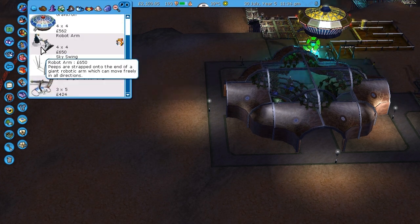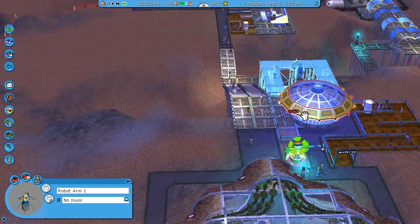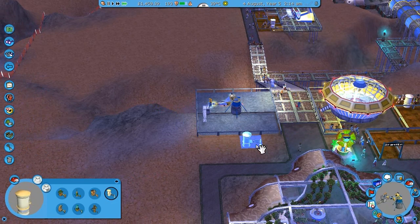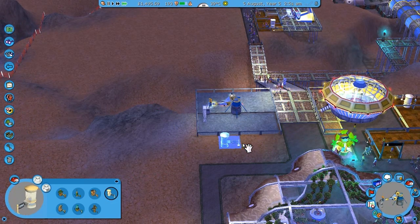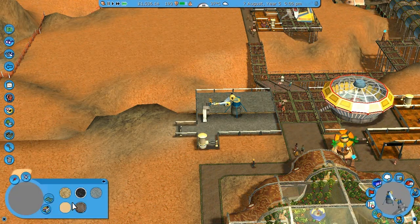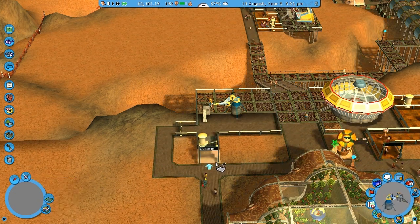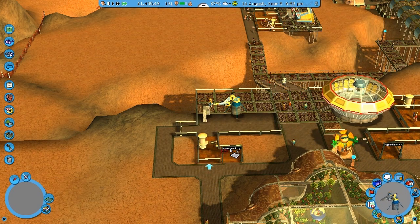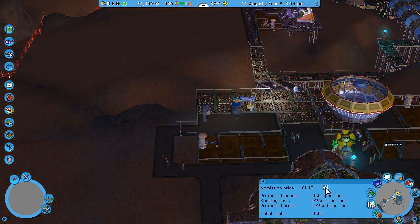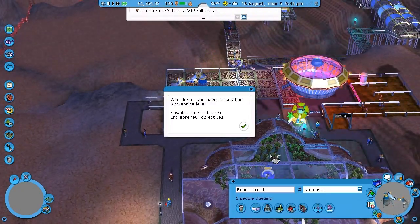We've got a few thrill rides we can do, like robot arm — we'll give robot arm a go. We're going to put that right about there. Does that fit there? That could be cool actually. So we want the entrance to be here and put the exit round there. Of course we're going to need some paving as usual. We'll open that up, see what music we want. Why not £1.50? That should increase our park value a bit.